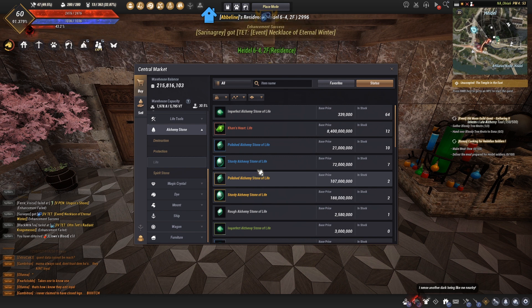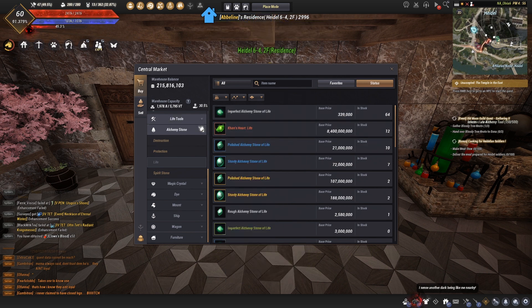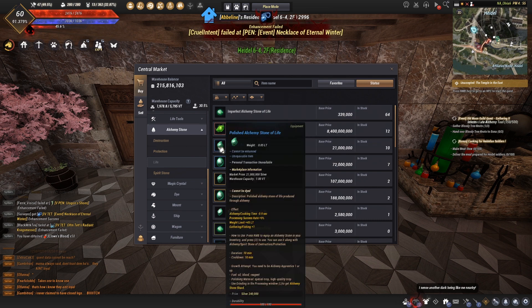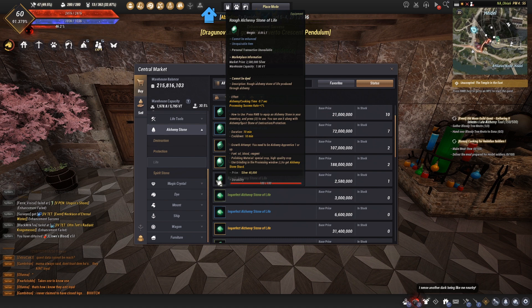Sharp alchemy stone is where you want to be - it gives 1.4 seconds in alchemy and cook time reduction and decent other stats. Anything past this stone is not worth it because it can blow up and you're left with nothing. If you upgrade to sharp, the worst that happens is it drops to a polished stone. In the marketplace you'll see the tier progression: imperfect, then rough, then polished, then sturdy, then sharp - and these come in white, green, blue, and yellow tiers, with yellow being the max.